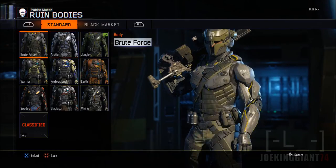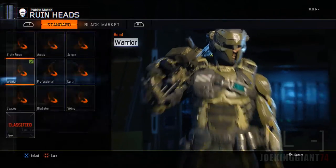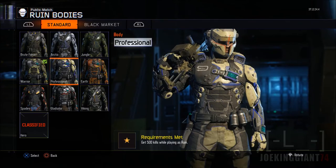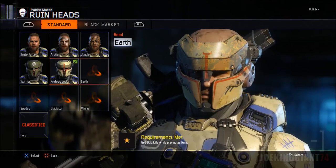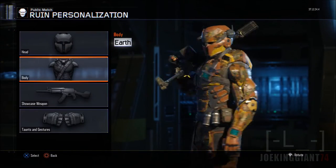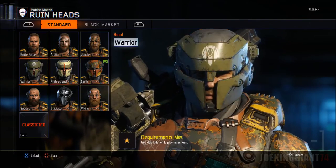Next one is Warrior — this one looks kind of decent, it's military colored. I wish it was all white, but it just doesn't really go with it, so it's not that good looking. The second one is Professional. Moving on to Earth — every single character has one of these two, and it looks like throw up again. I don't know why people wear that one, it doesn't really look good at all.